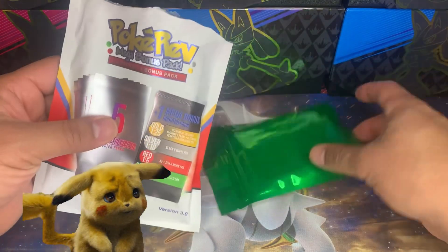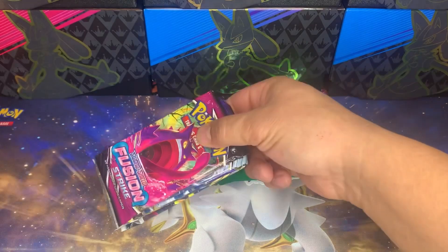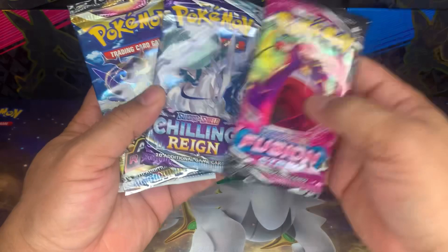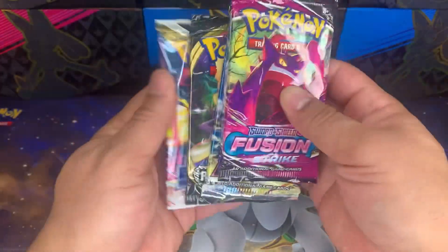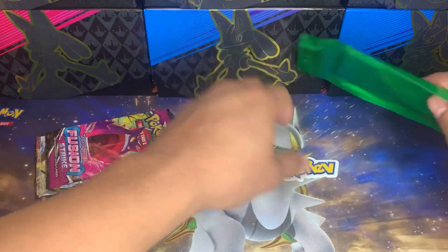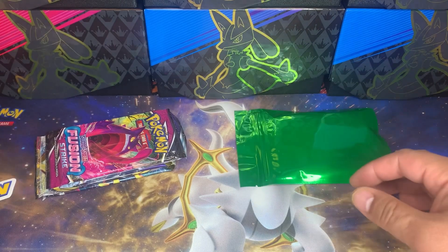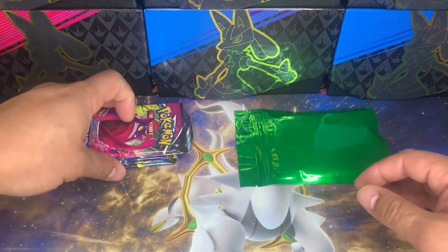Oh, I revealed it - it's a green. It was kind of stuck on top; last time it was more near the bottom. So our packs are: Fusion Strike, Chilling Rain, Astral Radiance, Rebel Clash, and a Silver Tempest. It's a nice little Sword and Shield mixture with a bit of older pack in Rebel Clash. The green bonus pack is just another Sword and Shield pack. We got a cool PokeRev sticker!